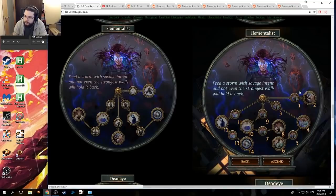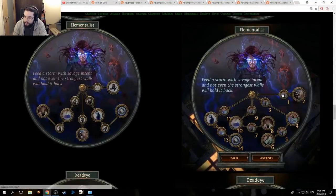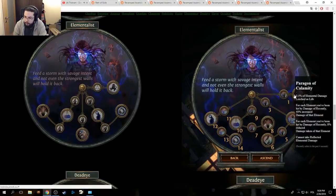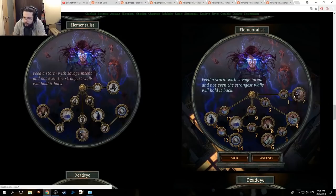New Elementalist. Paragon of Calamity — 0.5% of Elemental damage taken as life, Elemental damage, any Elemental damage. For each Element you've been hit by recently, 40% increased damage of that Element — that's the old one. For each Element you've been hit by recently, 8% reduced damage taken of that Element. Pretty sure that's exactly the same as it was.